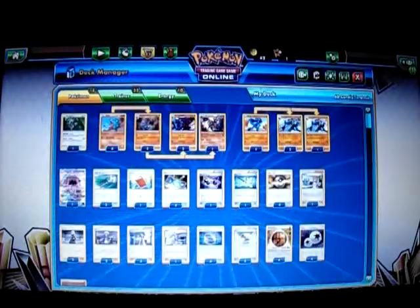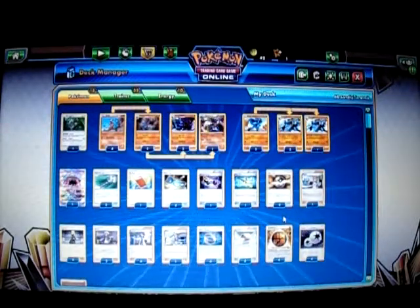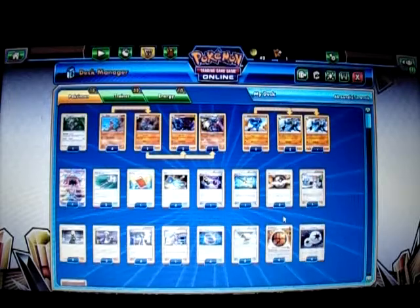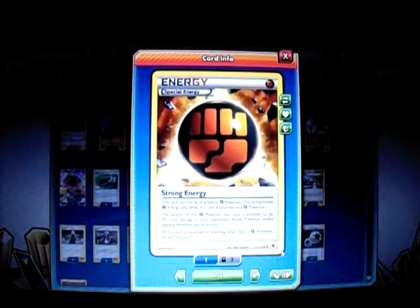Without even playing Cynthia sometimes. You can play just with Choice Band — you're doing 260 damage with it. And I just played four Strong Energy instead. I took out four Fighting Energy and put four Strong Energy in instead, so it gives it that extra 20 damage as well. So let's get to the game with this real quick — I hope to win with this deck right here.